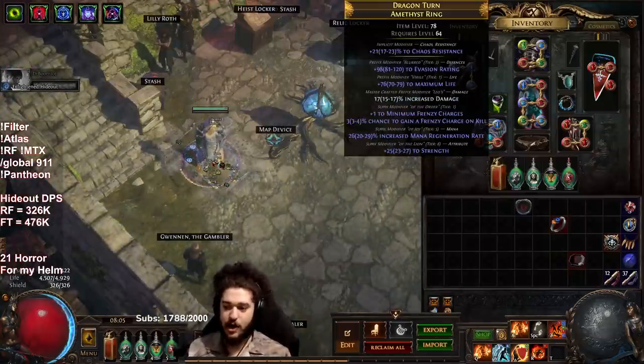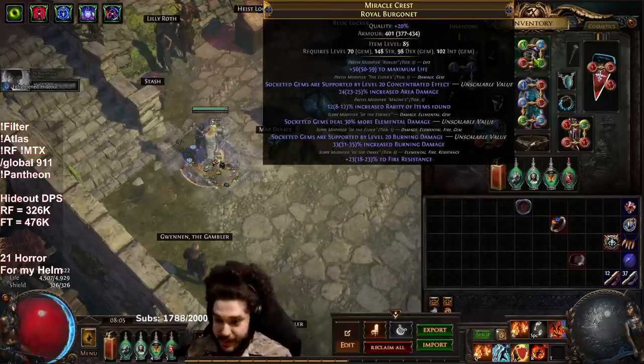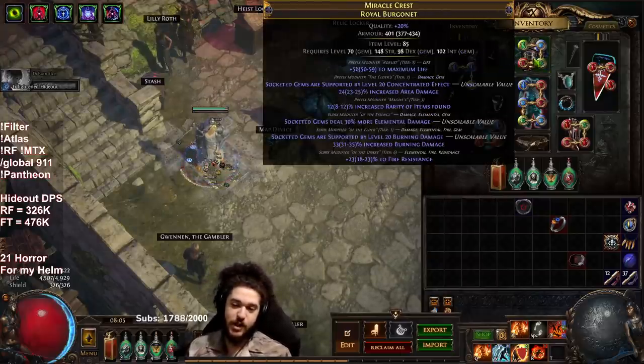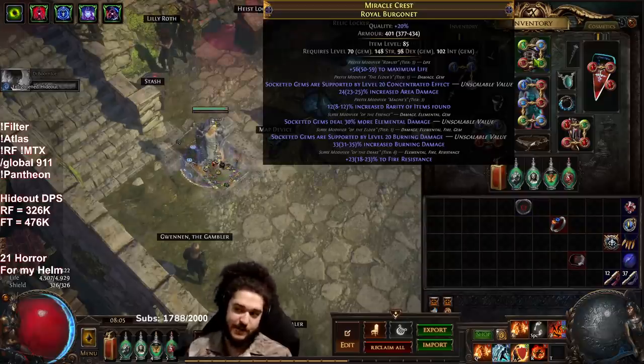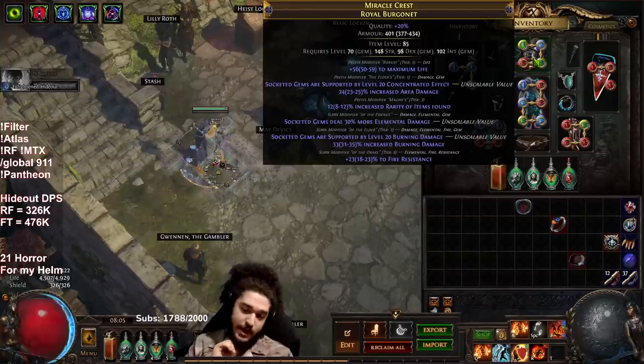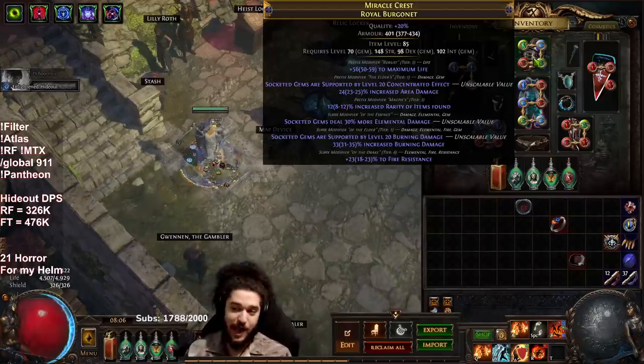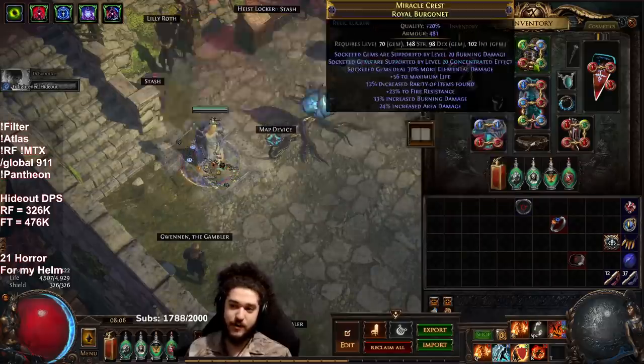The frenzy ring is lacking resistances massively but it's got a good life roll and a prefix open for increased damage. I got a really lucky helmet — I was on an unlucky streak, like 17 or 18 horrors deep, and then around 19, 20, or 21 it decided to skip conc, skip burn, and hit both of them with the essence of horror. It even has a resistance roll and a life roll, so this helmet's done. I still need to go lab enchanted but I don't feel like doing lab.